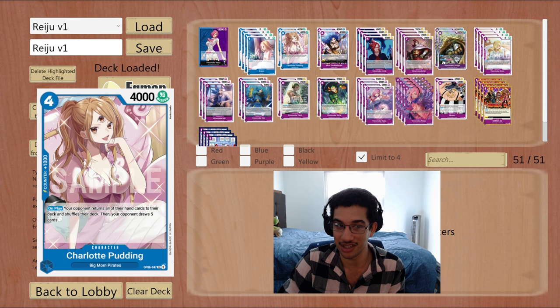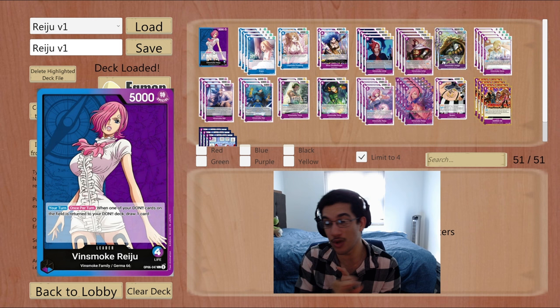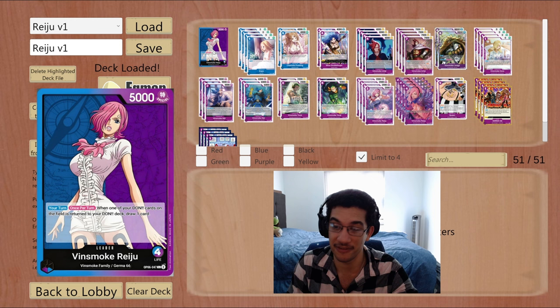It's a very fun combo. We have a couple of 2Ks, and I even get to play two Puddings because this can punish players that keep a big hand. Hope you enjoyed these games with Raju — this leader has been amazing. Today we start with two games: one against Sakazuki and one against Enel. I hope you enjoy since you're going to face those decks a lot in OPL sets. Enjoy the games, and I'll see you all later.